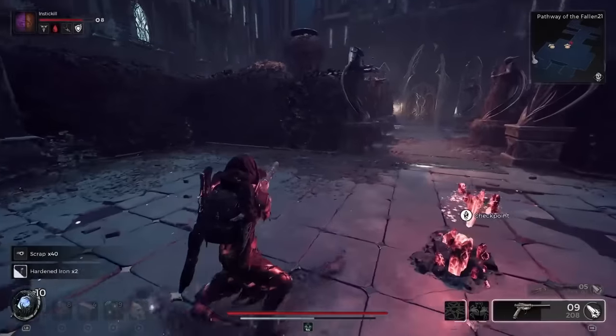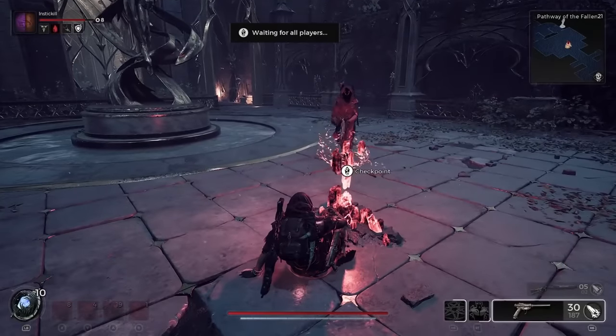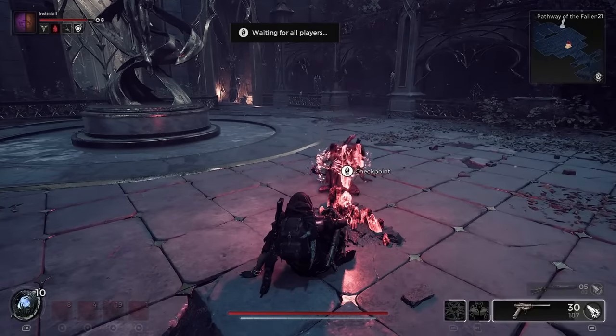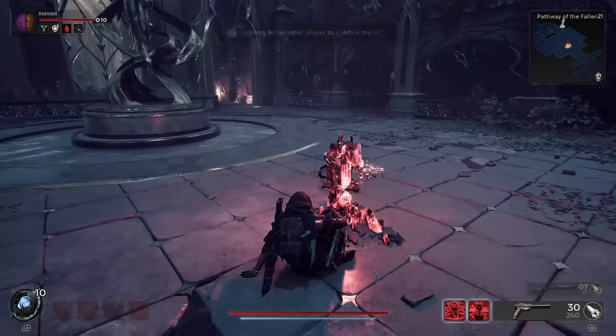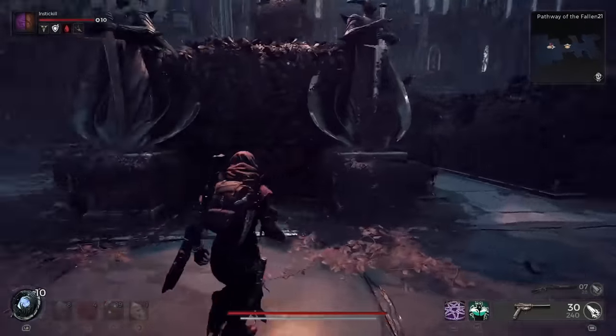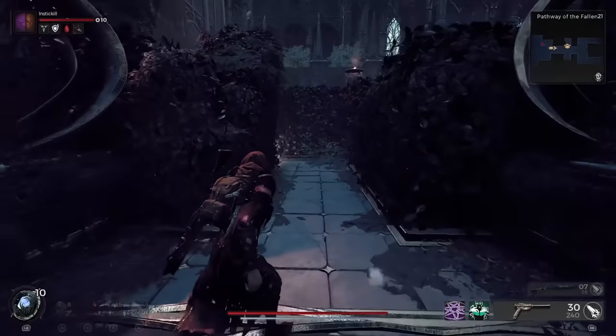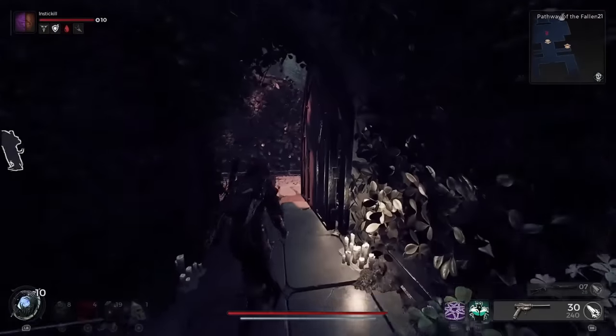To start out, you know you're in the right place if you're in the Pathway of the Fallen — that's the name for this maze dungeon. You're going to want to complete the beginning portion of the dungeon and any injectables included in there. Make your way all the way to this small checkpoint. This is the start of the maze section. From the checkpoint, you'll see a path to the left, and the map's not actually going to show you any of the maze because it's a maze.